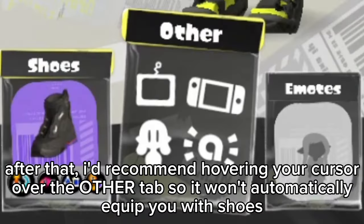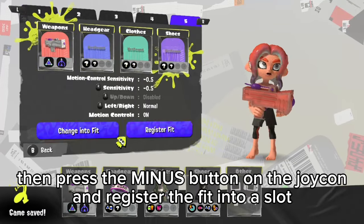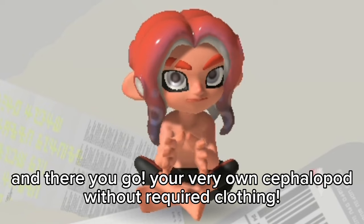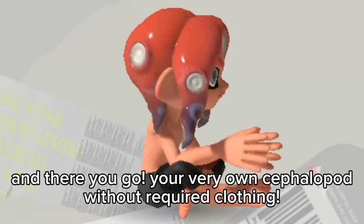After that, I'd recommend hovering your cursor over the other tab so it won't automatically equip you with shoes. Then press the minus button on the Joy-Con and register the fit into a slot. And there you go — your very own cephalopod without required clothing.